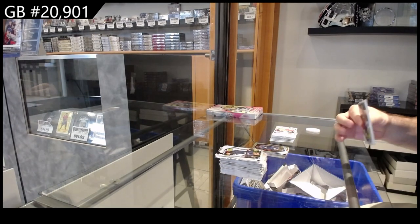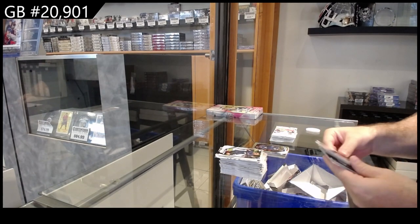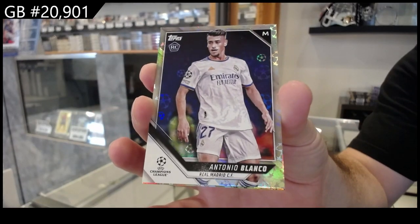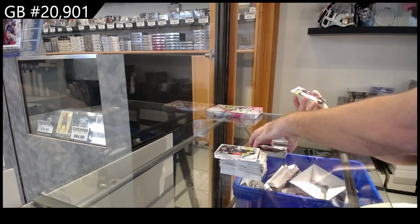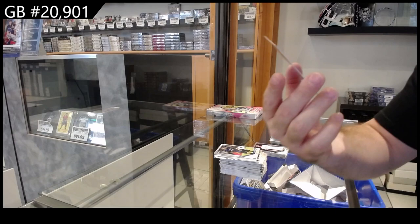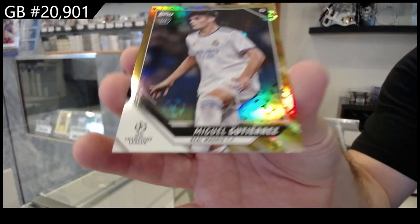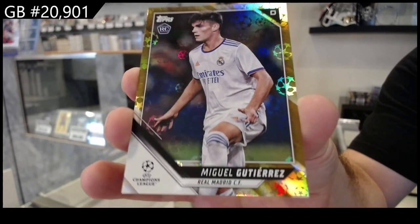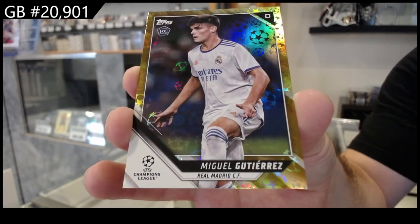Nuno Mendez to 250 rookie — so that is four-two-six, okay, perfect, thank you. Rookie foil of Blanco. And we've got a rookie numbered to 250 of Guti — Guti Aras — numbered to 50.